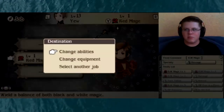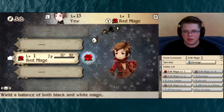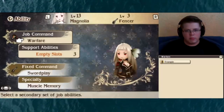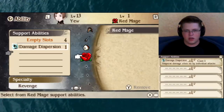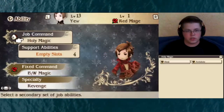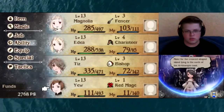So the first thing I want to do is actually change you into a Red Mage. I think I need a Bishop more than I need the Wizard, so I'm going to make him a Red Mage just for now. Their abilities — I still can't really do much with them, doesn't look like it. For you, I should change this to Spirit Magic — there we go, so we can at least do some Spirit Magic with that.